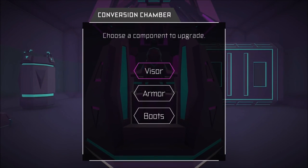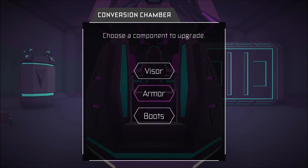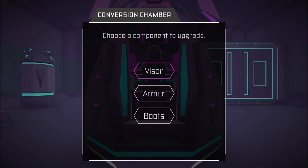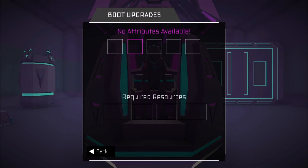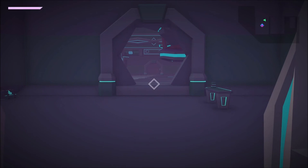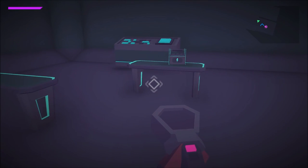Conversion chamber — choose component upgrade. Let's go with visor. Okay, nothing there. Boots — nothing available. Armor — what's that? We don't have enough resources, we need five quantium and five ferogen.